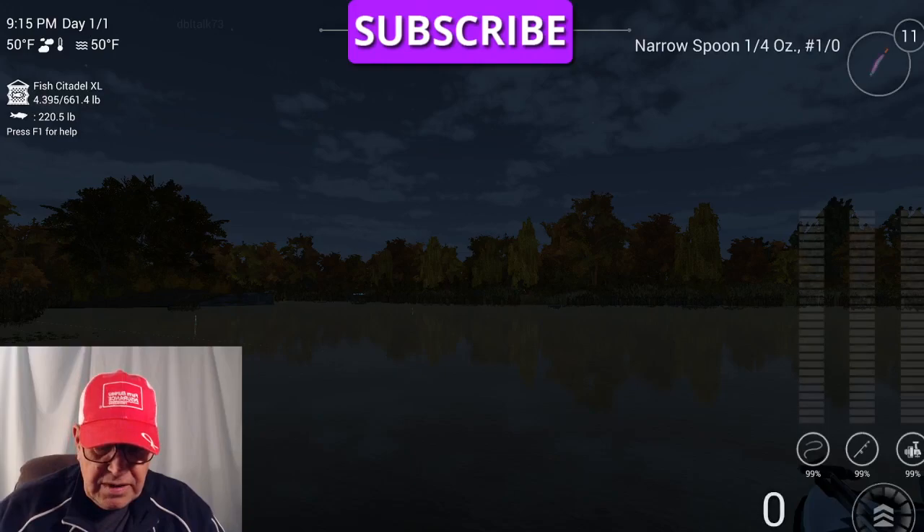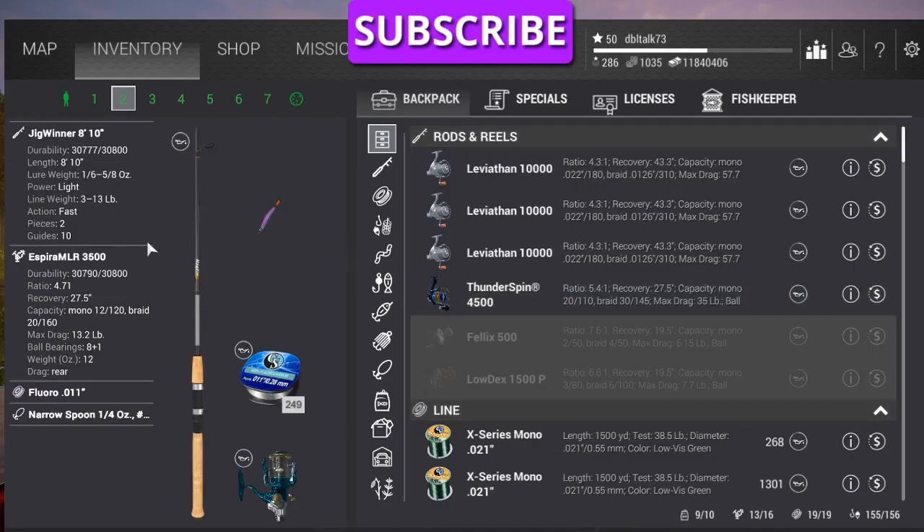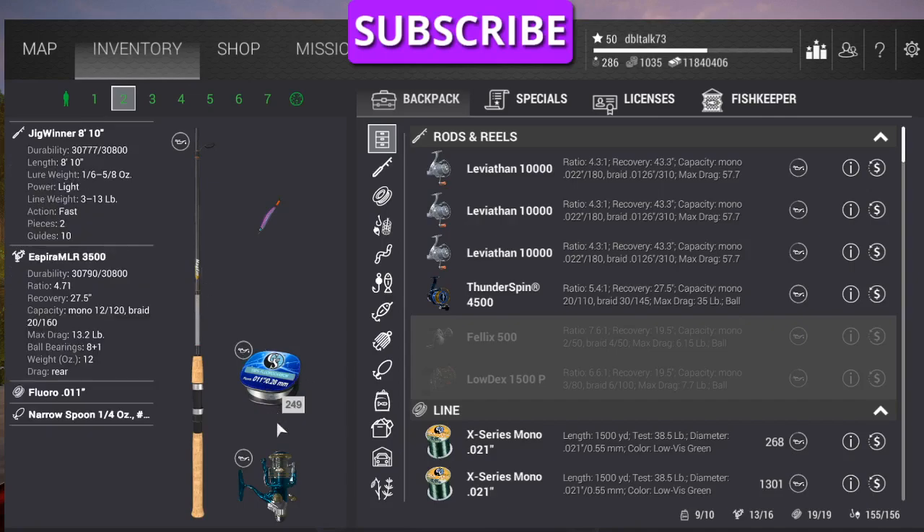Now we're going to go to our number two rig. Let me show you what our number two rig is. This is once we get up to level 20. It's a jig winner, 8 foot 10 inch, and that's going to cost you $7,500 — you have to be level 20 to get that. The Xperia MLR 3500. You can also use an Xperia 2000 — the 2000 is only $7,200, this one's close to $8,500, so it's just a choice. They both carry about the same maximum drag, around 13 pounds. And the .011 fluoro line is a 10-pound line, which is $630 for 500 yards — that's level 18. That Xperia reel is level 18 as well.